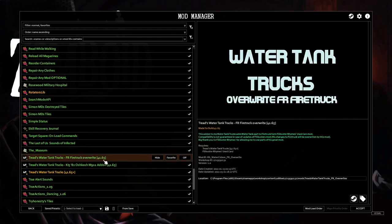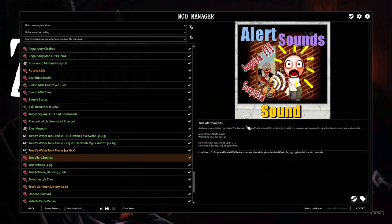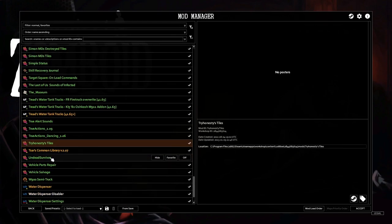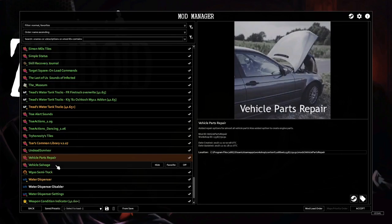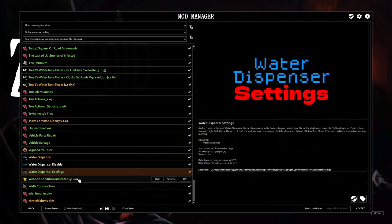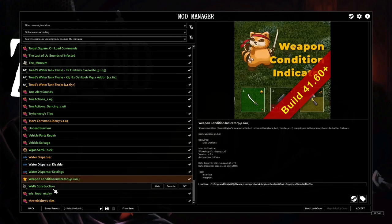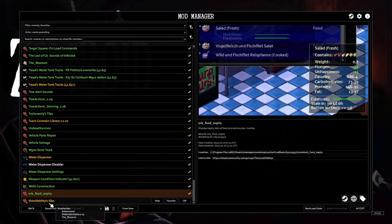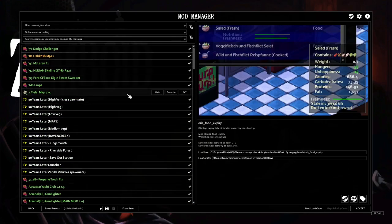Welcome to the Museum, Treads Water Tanks, Water Trucks, True Sound Alerts — another good one to have. True Actions, True Dancing, Tiles, Undead Survivor, Vehicle Parts Repair, Vehicle Salvage, M900 Semi-Trucks. We got Water Dispensary settings, Water Weapon Condition Indicator, and Well Constructions — I don't really use this because it's kind of cheeky, but sometimes I use it if I want to. And there's a food expiry mod that tells you when the food expires. That is all the mods I've been using in this playthrough, so let's get started and get back into it.